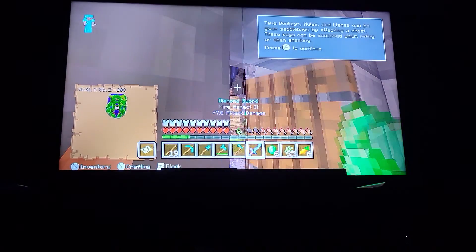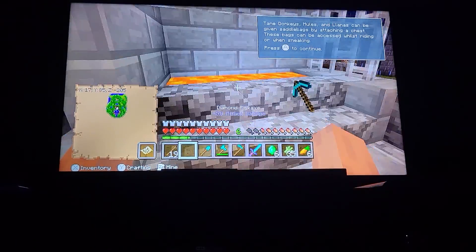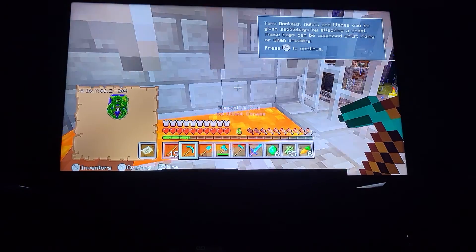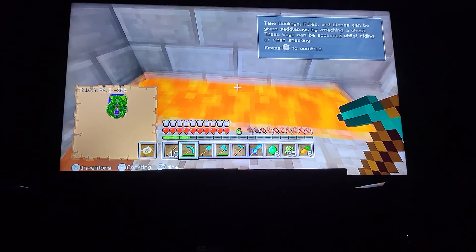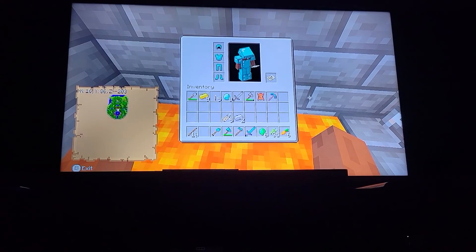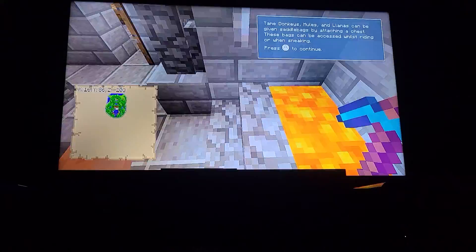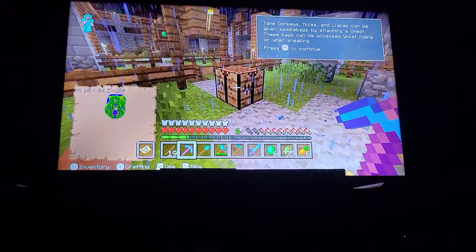I don't need this diamond pickaxe — let me just burn it. Wait, that's not how you burn it. Let me burn this in lava. I'll drop this pickaxe from lava — so Efficiency II, that's a better pickaxe. Can I just insta-mine things now?